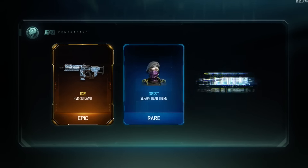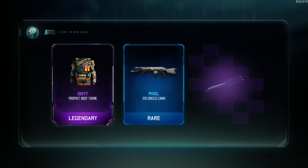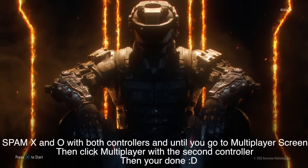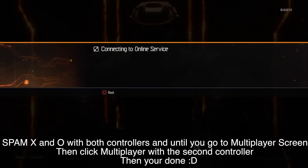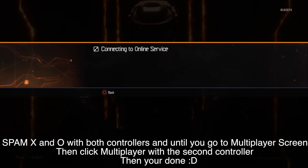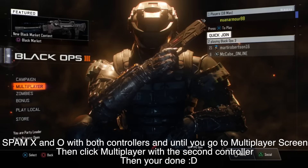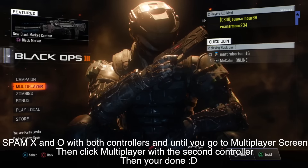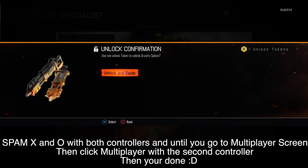Starting off the glitch, it's quite easy. Go to your first controller, which is the account with the season pass, and load up Black Ops 3. When you get the screen with the guy holding the two pistols, you want to spam X and circle on both controllers until you connect to the Black Ops menu where it says multiplayer. Then go over to multiplayer with the second controller — the one without the season pass — and boom, you should have your supply drops duplicated over to your account.